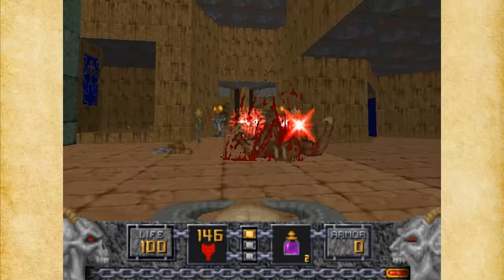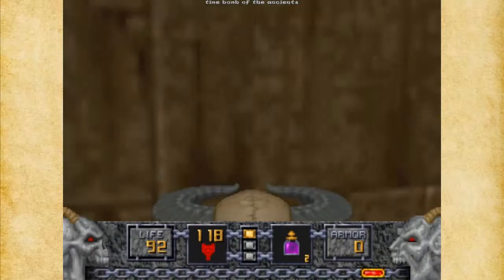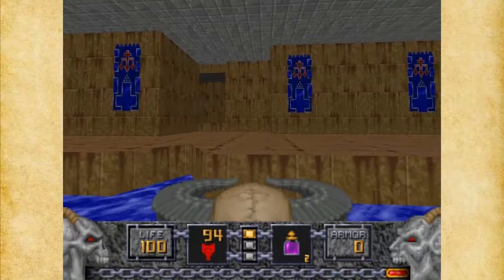I'm saving the Tomes of Power for when I actually need them — right now it's not really that useful. Time Bombs of the Ancients — let me get out of here and take care of these guys. There are going to be a couple more in here, I believe, and I definitely want to get the Time Bombs.